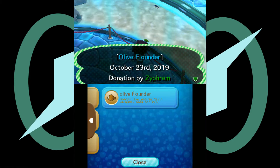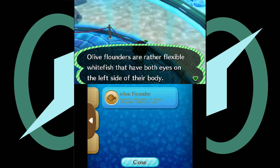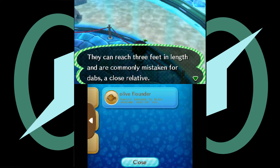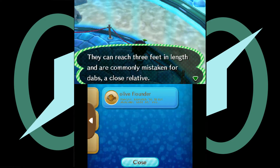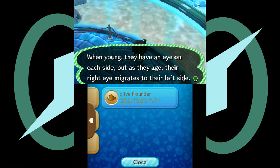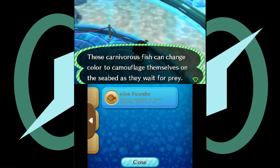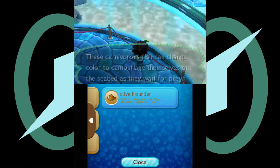A flounder is a rather flexible white fish that has both eyes on the left side of the body. They can reach up to three feet in length and are closely related to dabs. Then they have an eye on each side, but as they age, their right eye migrates to the left side. Flounders can change color to camouflage themselves on the seabed as they wait for prey.